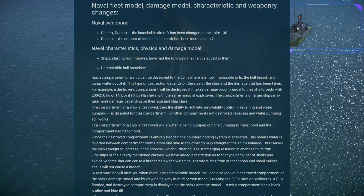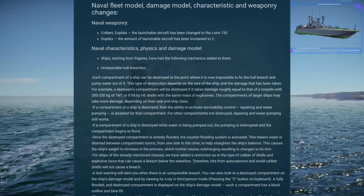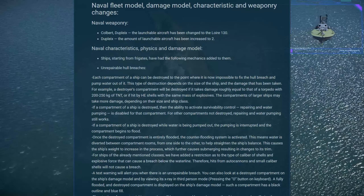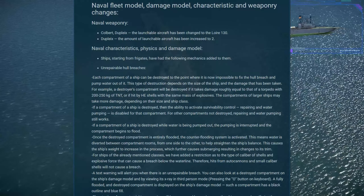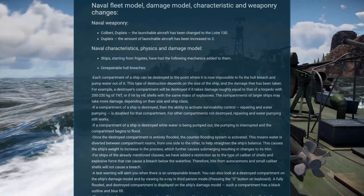The water will balance from one side of the ship to the other, which will help straighten out the ship because there will be severe listing. This causes the ship's weight to increase, meaning ships will probably sit lower in the water as a result. They'll go slower and handle much differently.